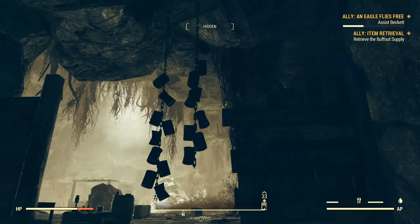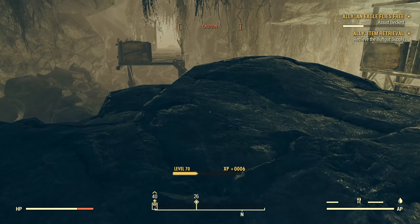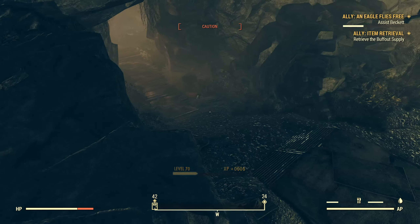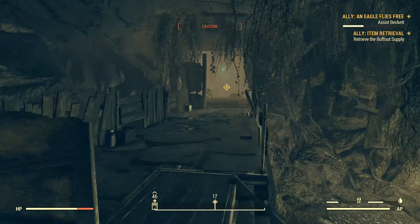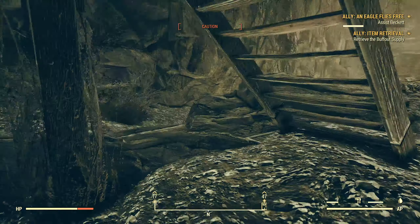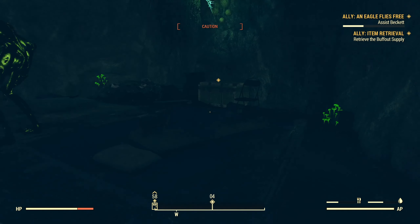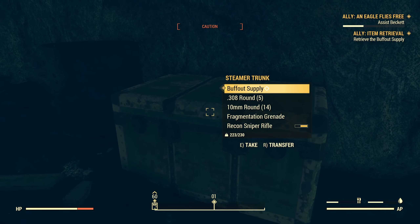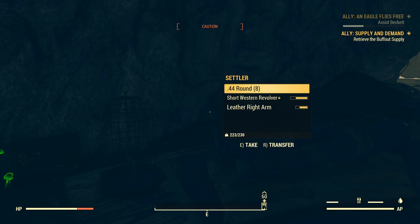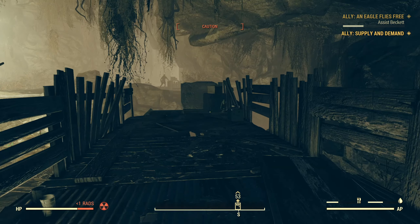This cave is filled with feral ghouls. Outside it's typically insects or, like we just saw, wild dogs. There are plenty of can traps in here if you're looking for lead and steel. There's also a Wendigo in here - let's just avoid the Wendigo.